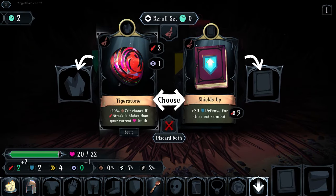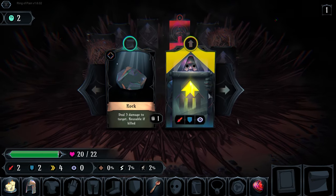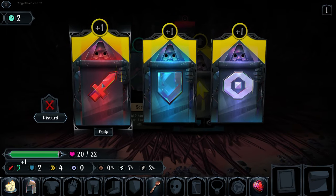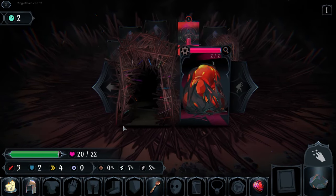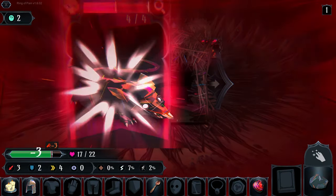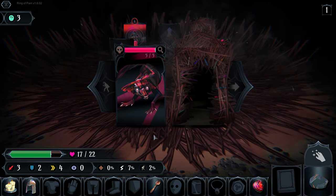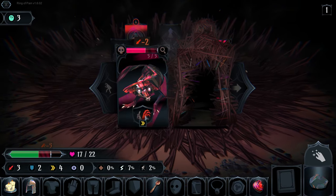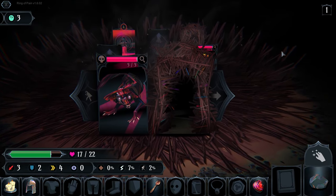Sometimes you don't start anywhere near items and it makes it really hard. We're already in positive stats with the tiger stone, and we've got a starting rock too - this is definitely a very possible run now. One thing I wanted to do is use the hotkeys I've not been paying attention to this entire time.